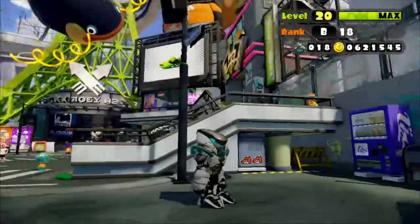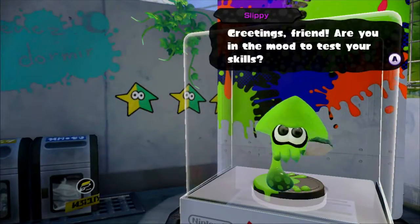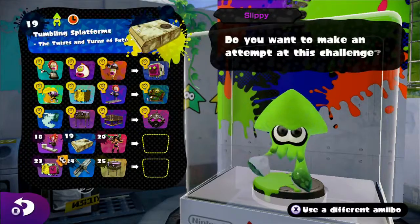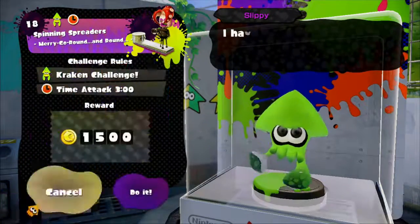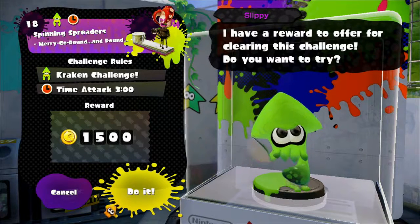Hello everybody and welcome back to Splatoon Amiibo Challenges with me, Robotic Lizard. Today we're going to be tackling the fourth row of the squid amiibo challenges. So they're all Krakens today. I think tomorrow there's one with limited ink — ink saver's an ability. But yeah, first off: Spinning Spreaders.